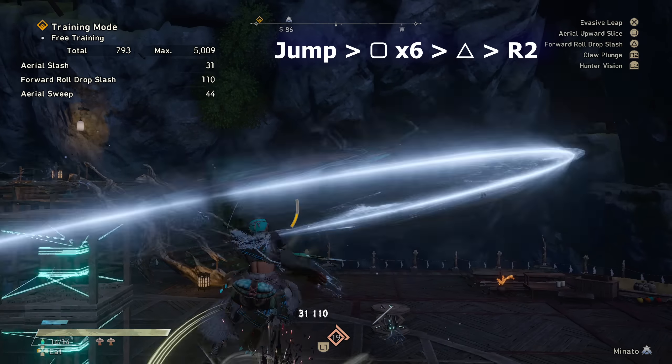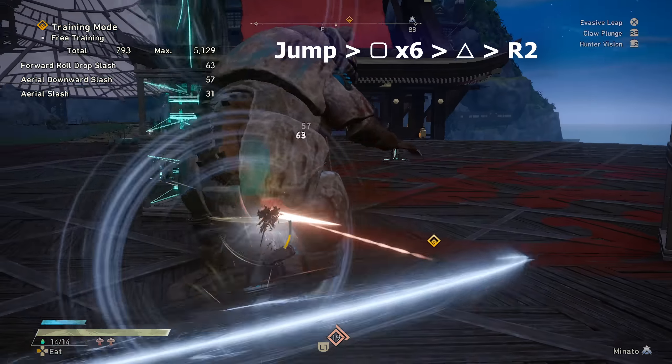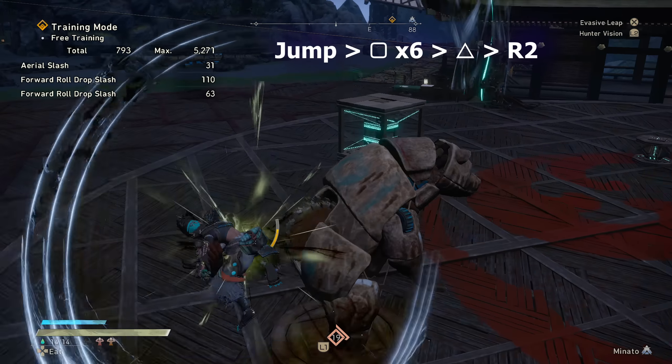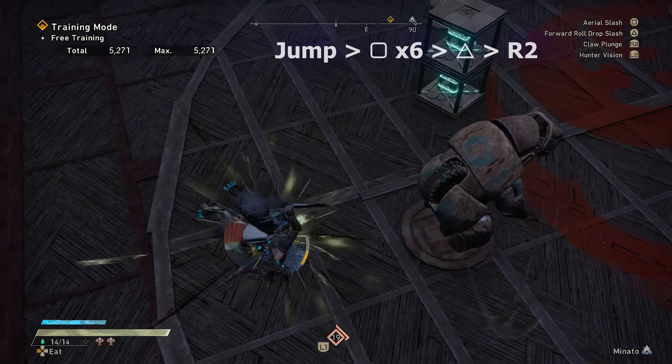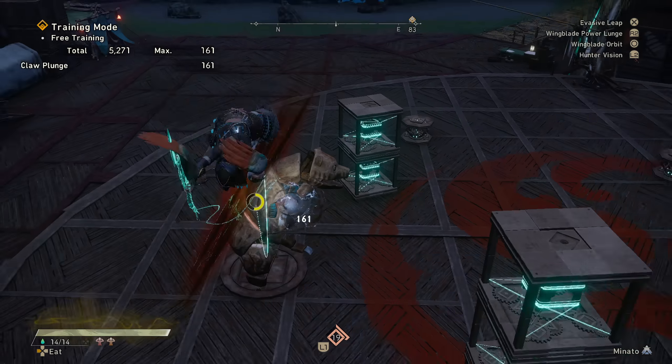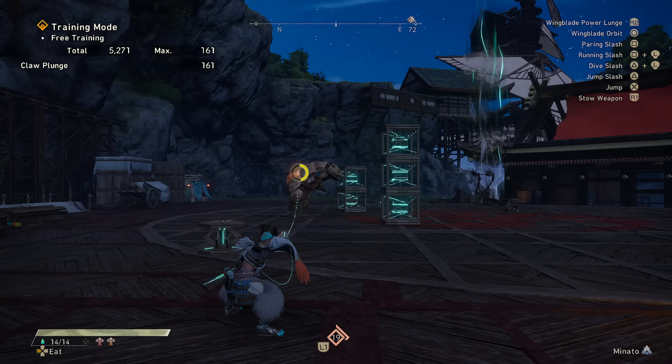No Karakuri needed. You just need to make sure not to hit R2 too soon. You want to do most of the triangle attack animation, and even if you miss with the claw attack afterwards, if you spam it or keep attacking you still retain that yellow buff effect. But if you stop attacking it'll disappear in about one second.